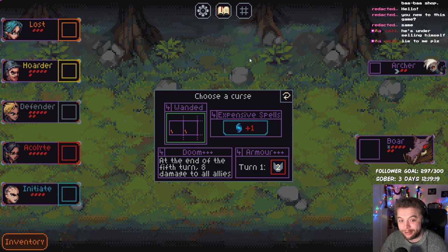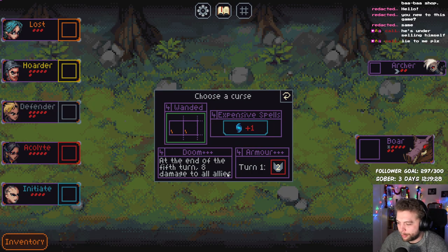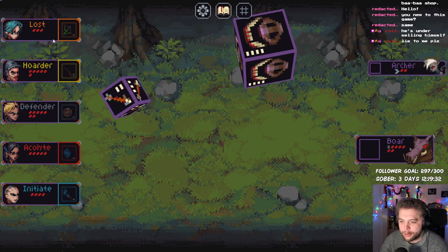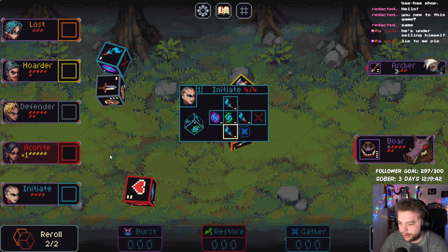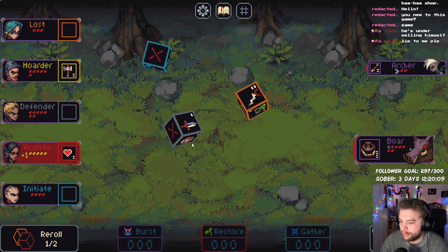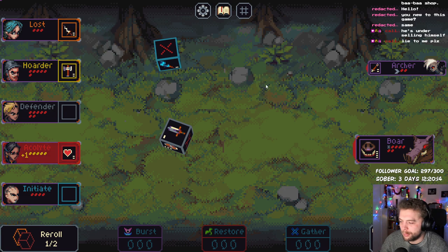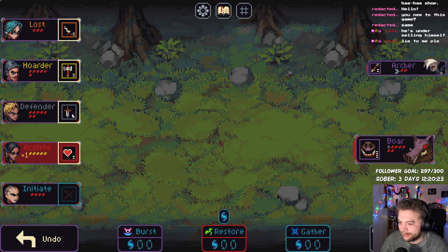Also at that point I'd forgotten that we had the curse — it just hadn't really affected us. All heroes add single use to two left — no thank you. Expensive spells is probably the best out of these. Yeah let's go for it. We've got the Lost again — hoarder, I do like the hoarder especially this. Rampage, defender's decent, acolyte very nice, and initiate's okay. First restore gather — that's vitality, so let's save you.